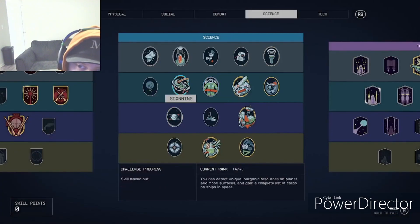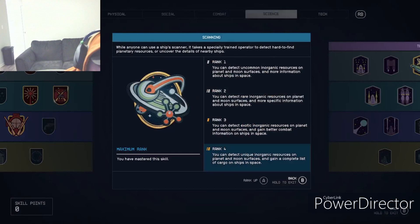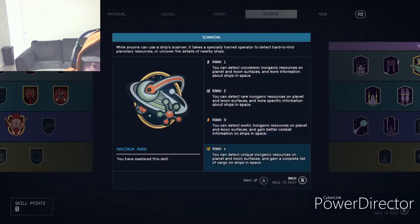Scanning is for when you're flying around in your ship and scanning planets. Originally scanning a planet just shows gray resources on the map. Once you get to rank four you can fully scan the planet and see every resource it has to offer — including things like Rothicite with four stars or Dysprosium with three stars.